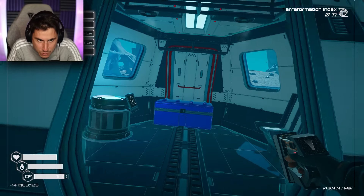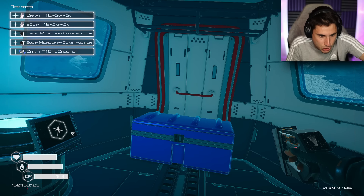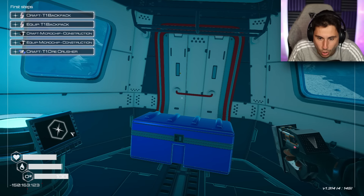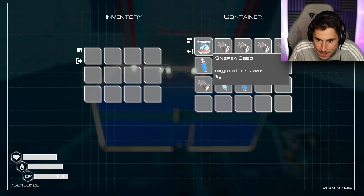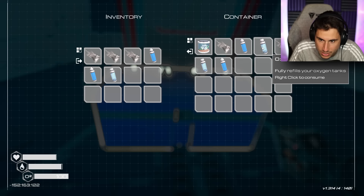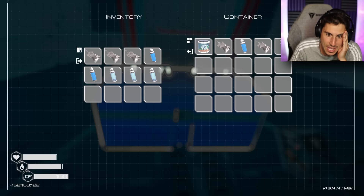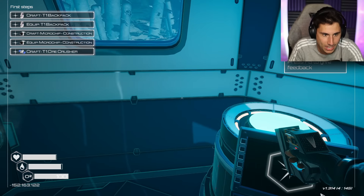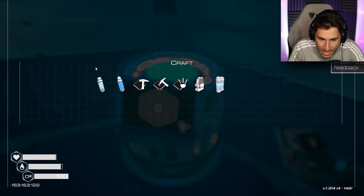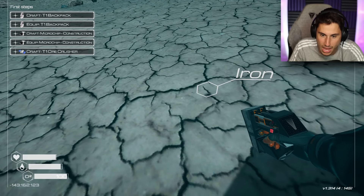So it looks like I've got a few first steps. It says make a backpack, equip the backpack, add construction, craft an ore crusher. What does it give me? It gives me some food, some water, a little oxygen. I've got a bad feeling about this guys. So it says to craft the backpack — what do I need? I need two things of iron. Here we go, here's some iron.